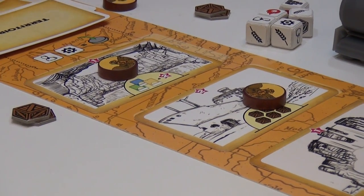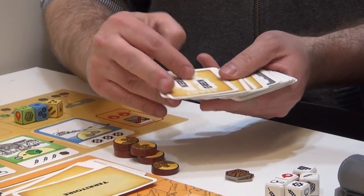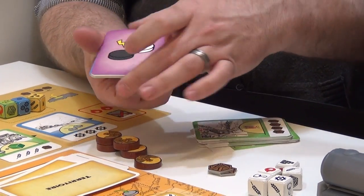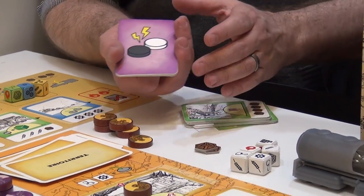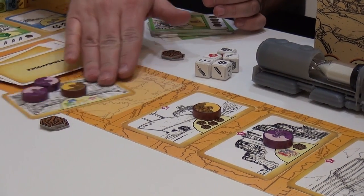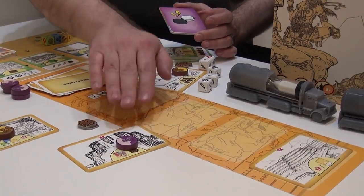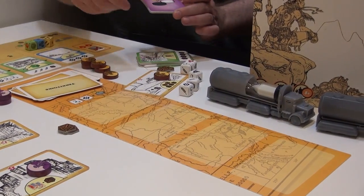Over time, as buildings are purchased and burned down and the deck has gone through, you'll eventually find these battle cards. When the battles come up — there are three of them over the course of the game — the territories will be handed out to players based on whoever has the most soldiers. The purple player would take this territory, the red player gets this one, purple gets this one, and this one would go away with four new territories coming out.